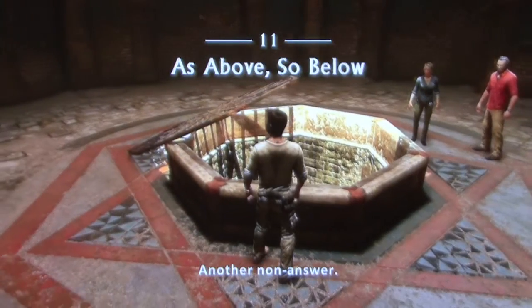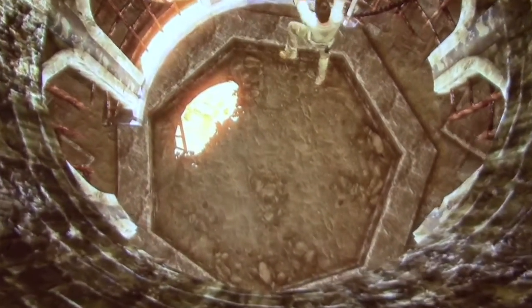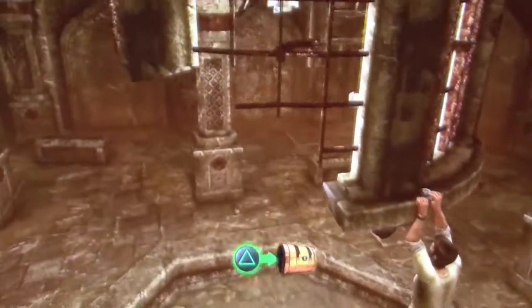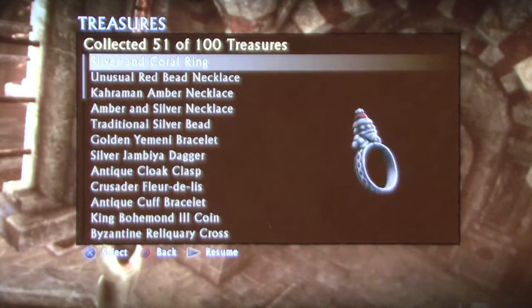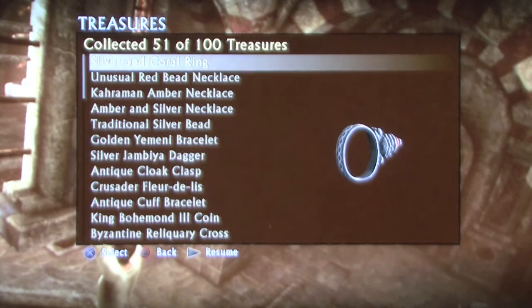Chapter 11, The Carpet and the Drapes. The first treasure is located right off the bat. Once you make your way down into this underground cavern, before you drop to the ground, you will want to shuffle your way along this ledge around to the backside. The first treasure is just sitting there. It is a gaudy ring — a silver and coral ring. You can kill someone if you punch them while wearing it.